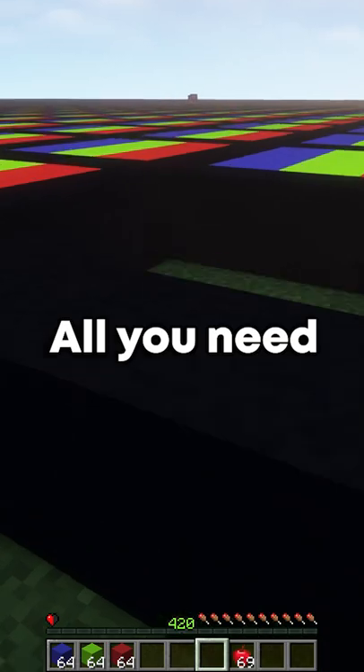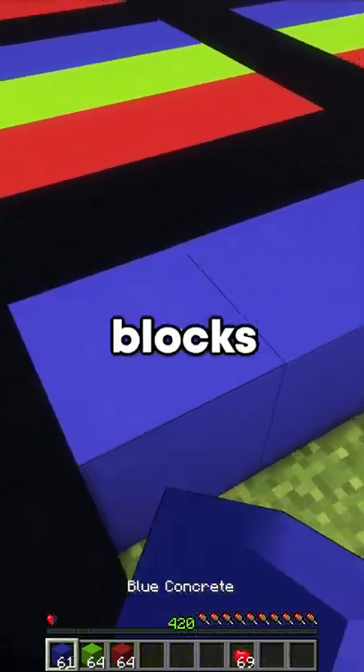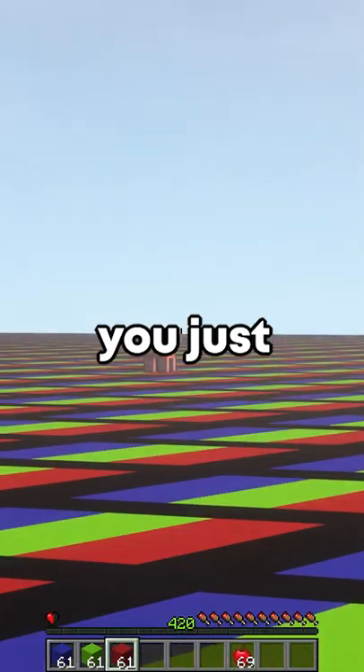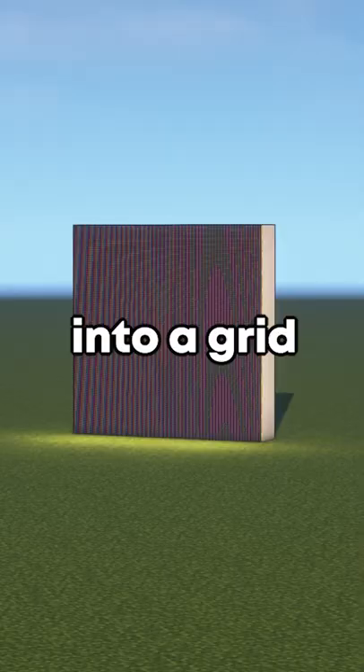Which we all know probably isn't good enough. All you need to do is place these specific blocks into a giant grid. Once you've done that, you need to make a map of the blocks you just placed, and put the maps into a grid on the item frames.